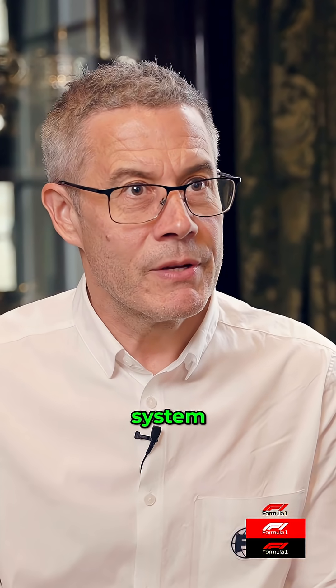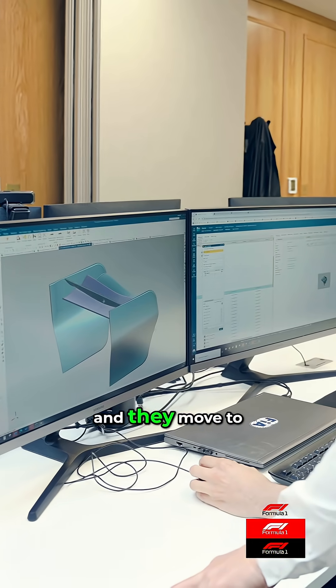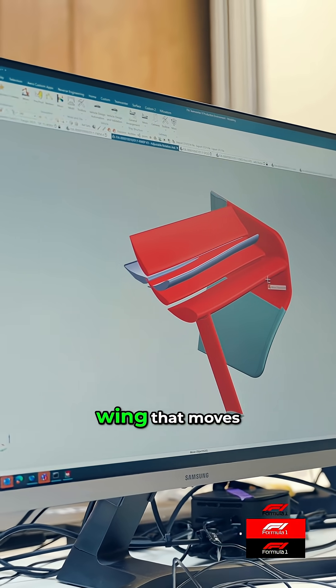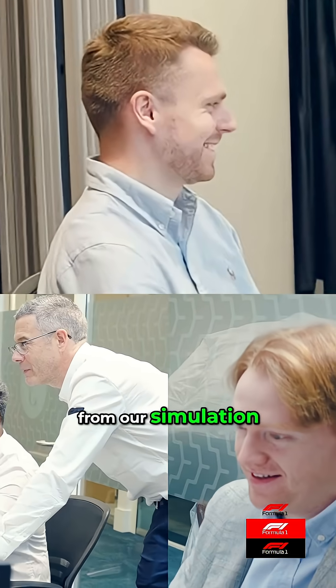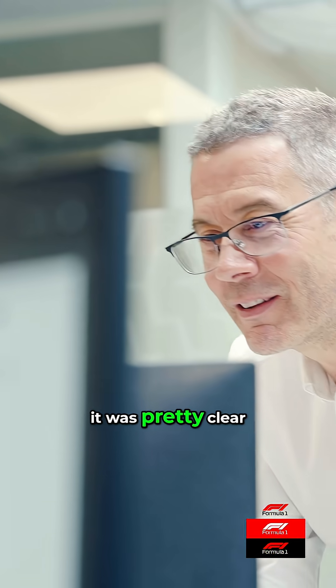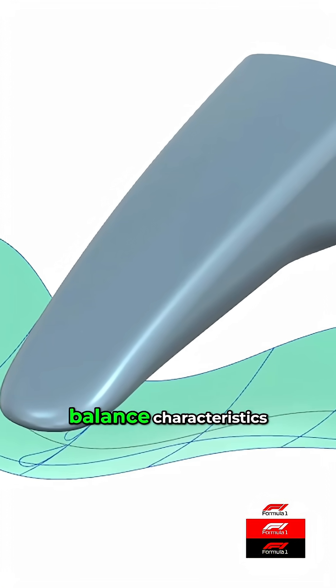Although we have a slightly more elaborate system, we have more moving elements and they move to a greater degree. As soon as you have a rear wing that moves, from our simulation work with the teams and with drivers, it was pretty clear that you needed to have an active front wing to match the balance characteristics.